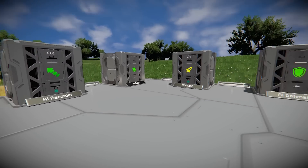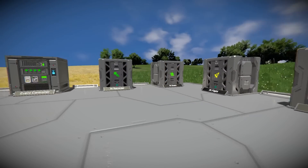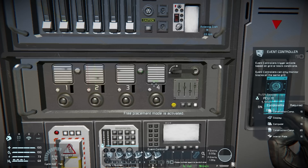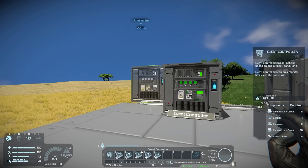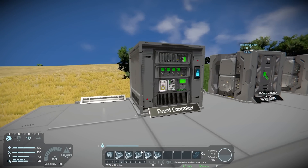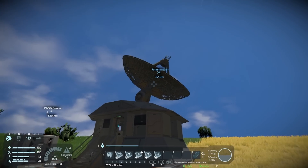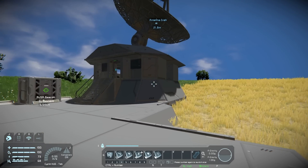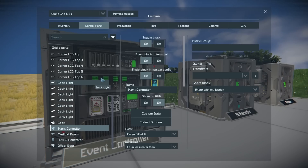They all have this little icon on the front, which is kind of cool. So we're going to get in and mess around with each of them. They all have little descriptions if you hover over what they are — like the event controller, for instance: triggers actions based on grid or block conditions. That's going to be fun. I'm guessing what this means is we can monitor the condition of a block, so if it gets damaged we could like turn these lights all red or something. Let's actually check out the event controller and see what it's got for us.